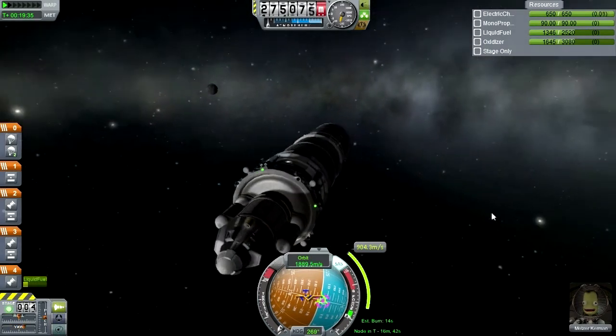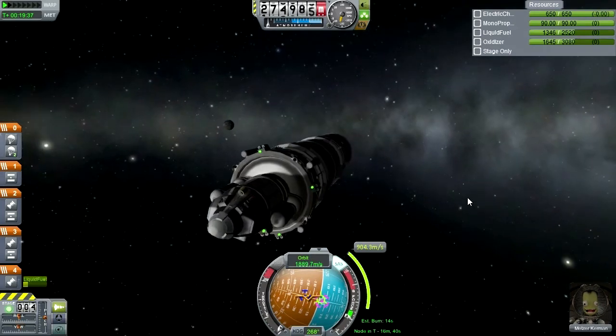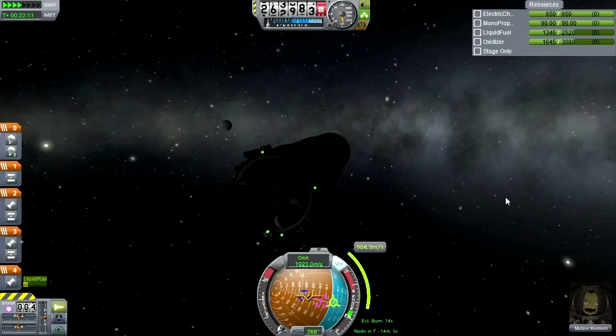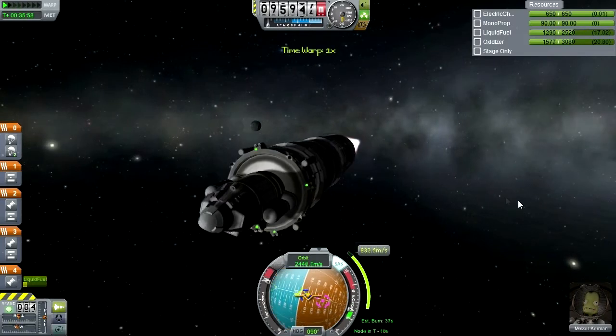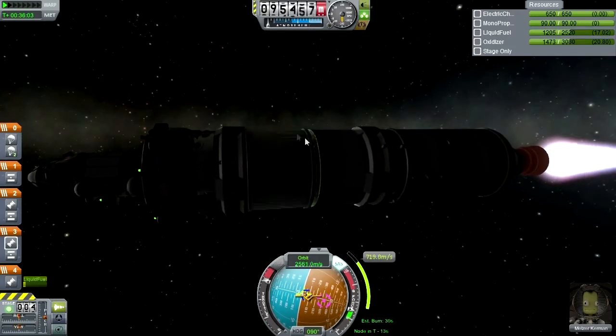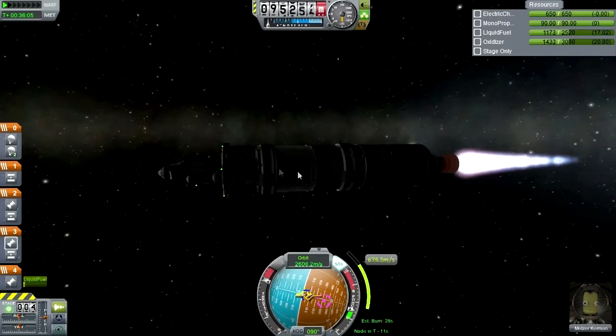All is good, let's just wait for our maneuver. I wonder if our electric charge is going to hold out — well, we do have the solar panel so it should be all right. We're still on the launcher stage so we've got the Poodle to boost us the rest of the way to Eve.